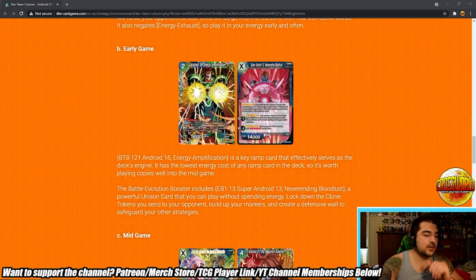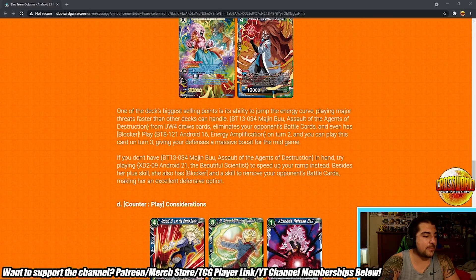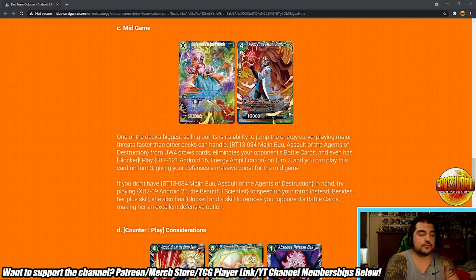Early game: Energy Amplification Android 16 is a key ramp card that serves as the deck's engine — the lowest energy cost ramp card in the deck, worth playing well into mid game. Battle Evolution Booster includes Super Android 13 Ever-Ending Bloodlust, a powerful unison you can play without spending energy — lock down clone tokens you send to your opponent, build markers, and create a defensive wall. In the mid game, one of the deck's biggest selling points is jumping the energy curve, playing major threats faster than other decks can handle.